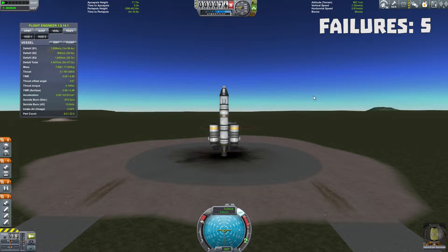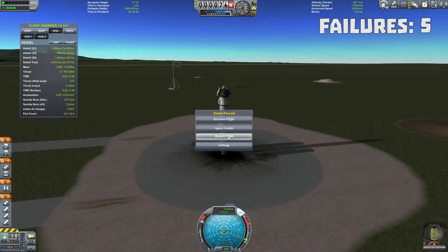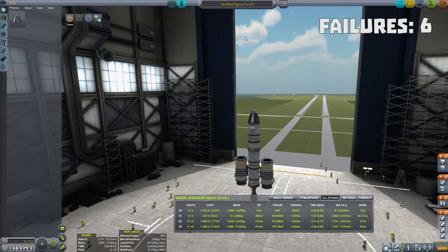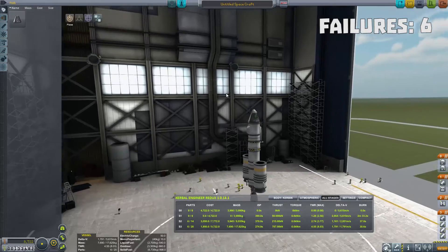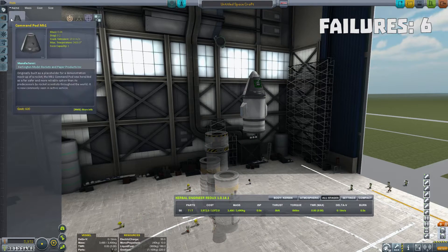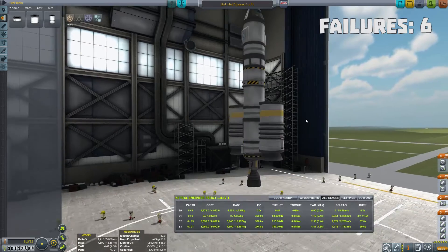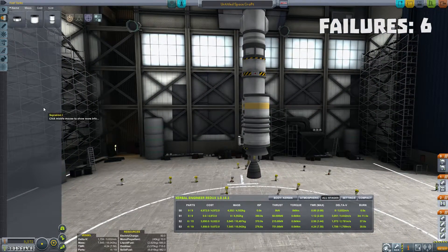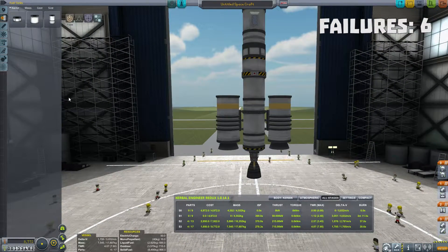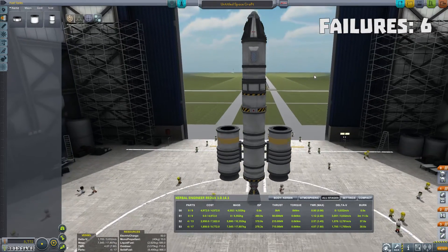All right. Should we try this again? Maybe we should just get rid of the science - I wanted to get a bunch of science, but now I just want to beat this. All right, we've reduced our tonnage slightly, which gives us more space to put fuel. That puts us over, but if we get rid of all of our Sepatrons, that puts us back under. All right, let's try it.